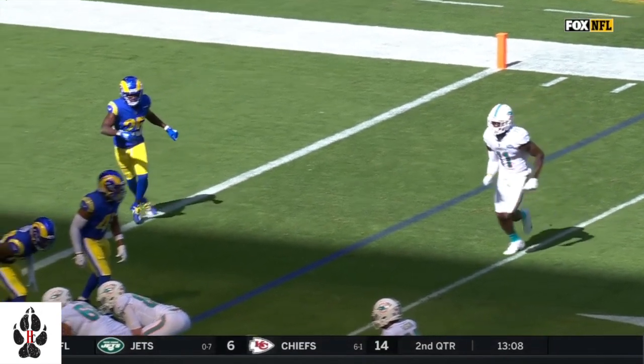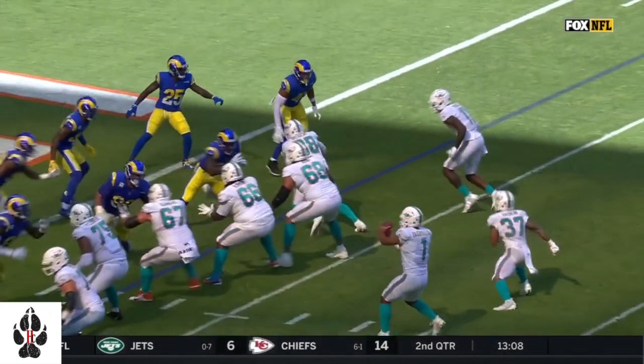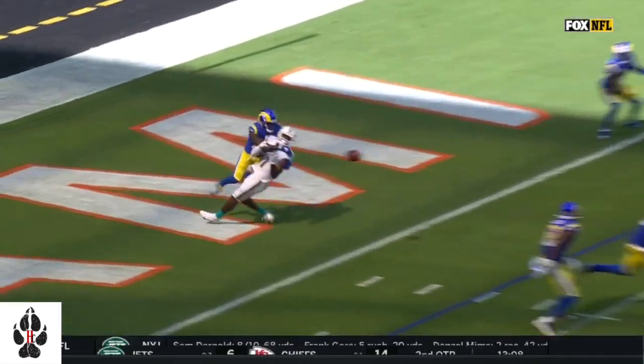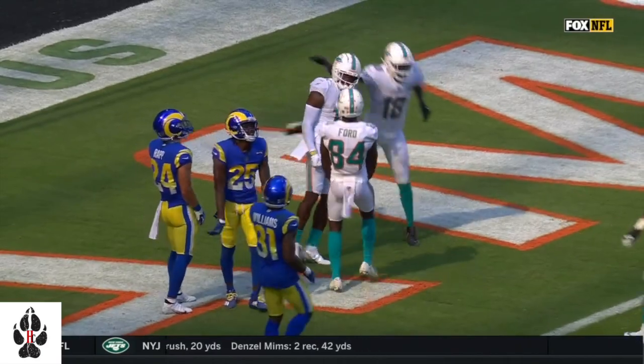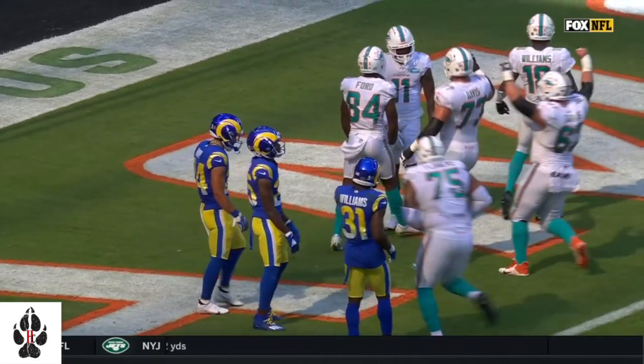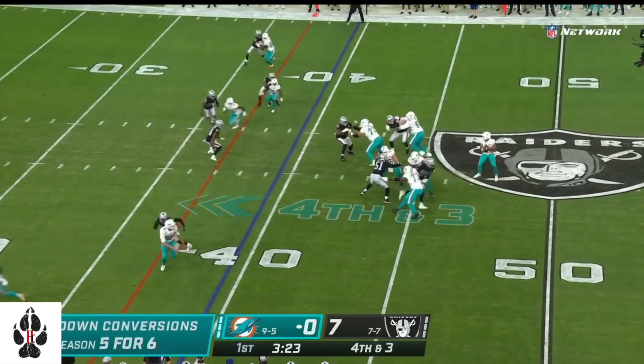Devante Parker is going to motion in, and again this prevents the press man. And as soon as he turns around — look at that. Wow. Great concentration. He takes the hit. Tua puts it with 14 fourth down attempts against him.